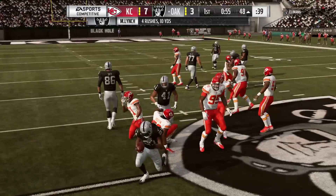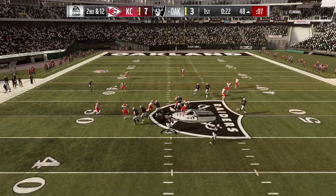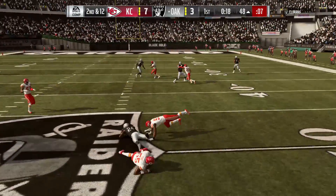The carry goes to Marshall and they go backwards here. Looking to throw on second down — caught. They'll check this down to Lynch, complete.